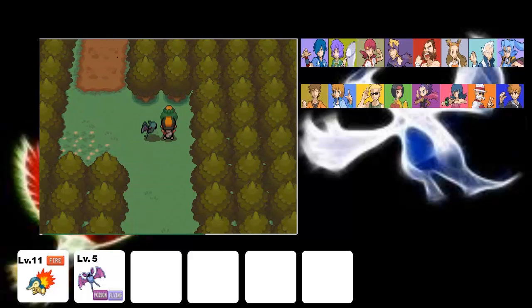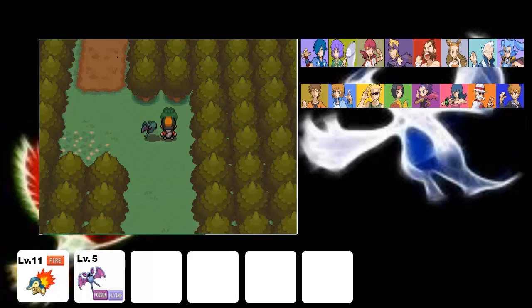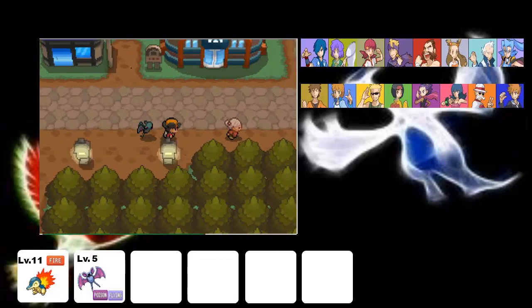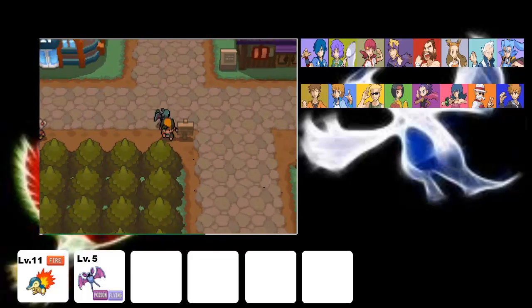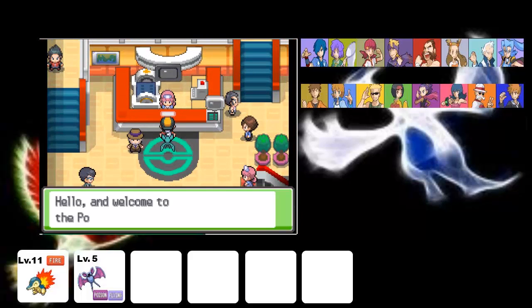In the last part, we explored Violet City. I told you I'd be back when Zubat's level 7, because I thought I'd get Astonish then. Well, I looked it up on Serebii, and it turns out it gets that at level 9, and doesn't get Wing Attack until level 13. I thought I could do Sprout Tower all alone without the help of Cyndaquil, but I'm thinking I'm wrong with that.